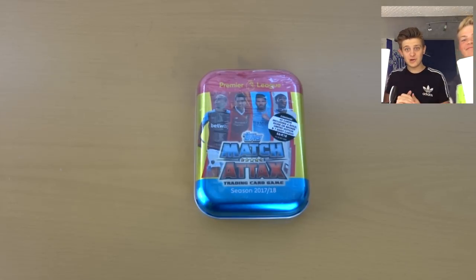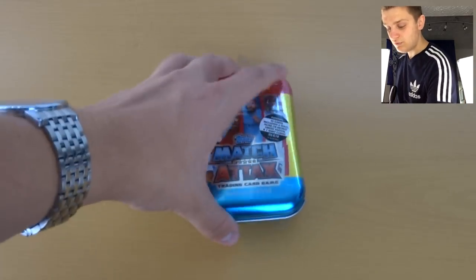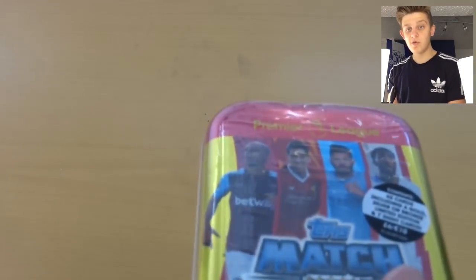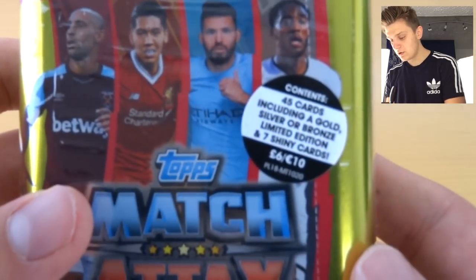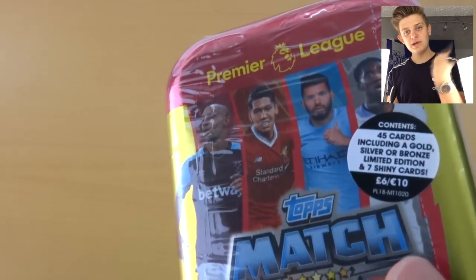Hello everybody and welcome to a Match Attax mini-tin opening with John by EC Trading. We're going to be opening a mini-tin, which obviously we've opened one before. We've got bronze, which you don't want again. 45 cards — gold, silver, bronze — Aguero plus seven shiny cards. I did get a 100 Club last time, link to that in the top right.